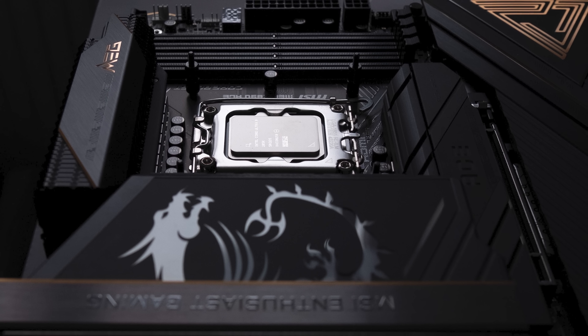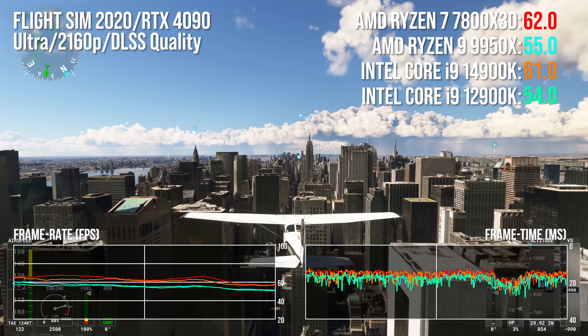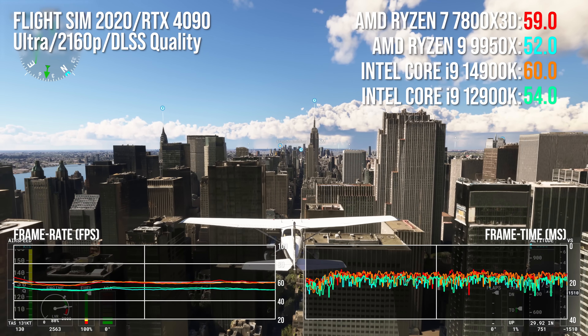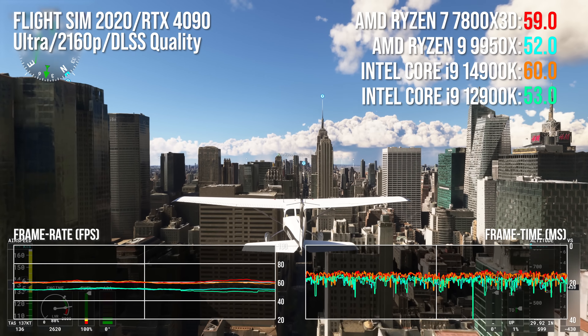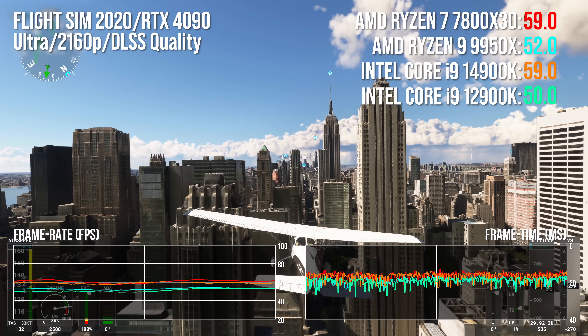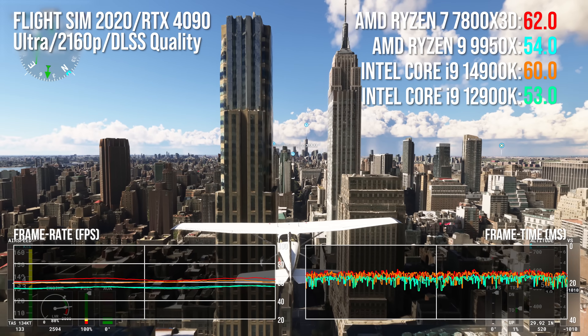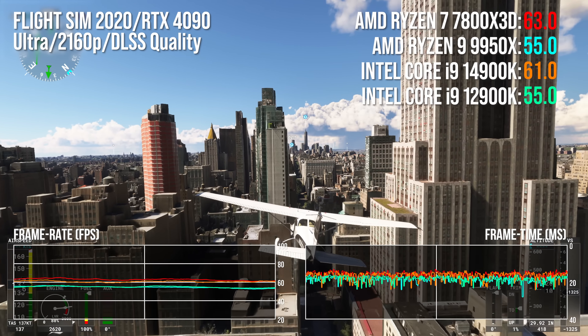I'm going to cut to the chase with this video on Intel's Core Ultra 9 285K CPU gaming performance. It's a big deal, and allow me to demonstrate why with this benchmark: Microsoft Flight Simulator 2020. To this day, it's a highly demanding game for both CPU and GPU, but here, even at 4K on Ultra settings using DLSS Quality Mode, we are CPU limited — even with what is effectively best-of-the-best hardware. None of these high-end CPUs can consistently clear 60 frames per second for the duration of the entire benchmark.